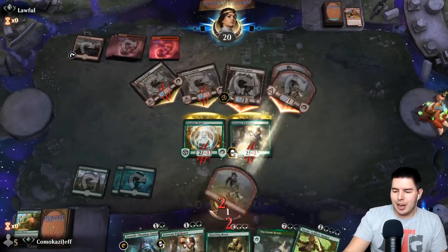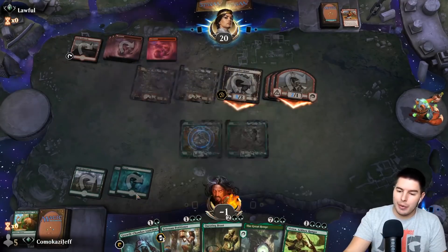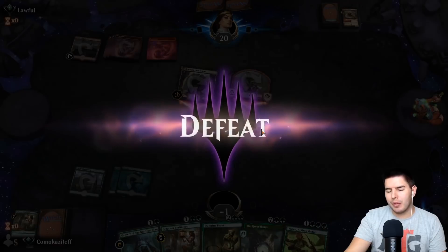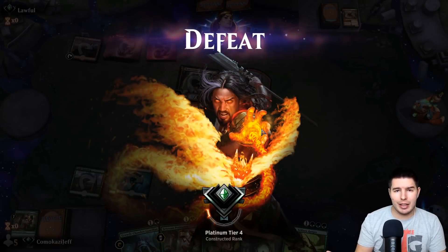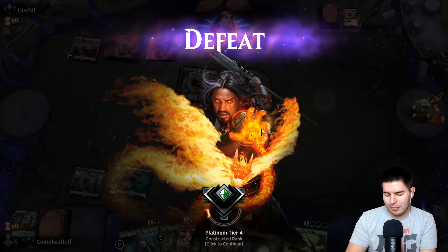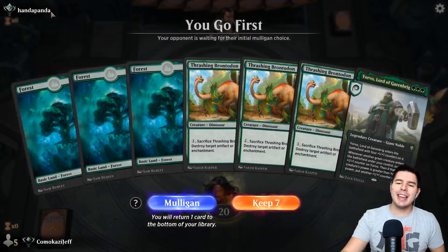We really did not hit our land drops. Like I said, we had a great curve if we curved out to four lands, and opponent just went crazy powerful there. They were on the play, we didn't have anything until turn two, and that one just got away from us.